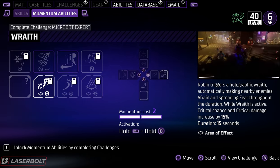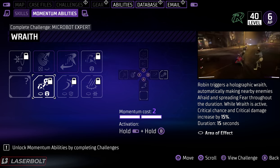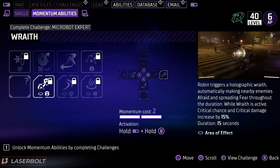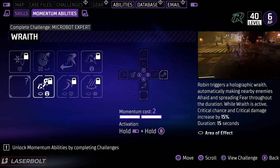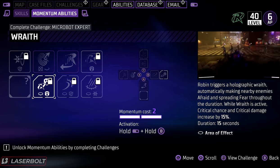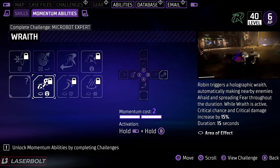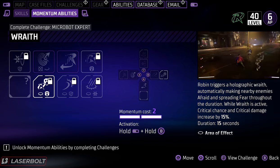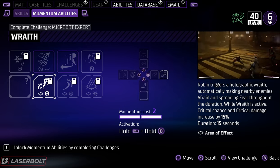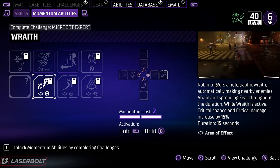Number two on the list is Robin's ability. The reason Robin ranks a little bit better than the remaining two is that the holographic wraith makes nearby enemies afraid, but the real advantage is that critical chance and critical damage increase — it's going to help you quite a lot especially if you're running the proper build with Robin. You can actually use this four times without losing any momentum, getting it back as soon as you're done.